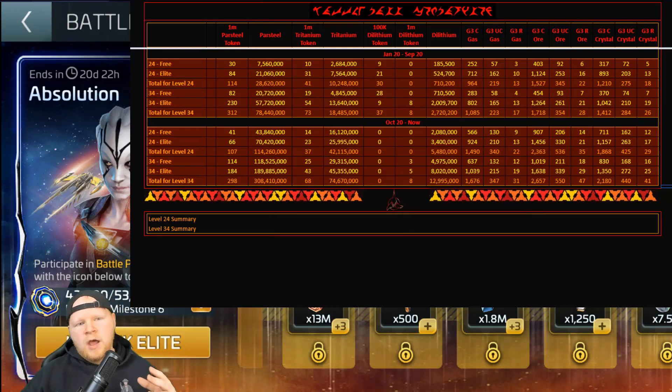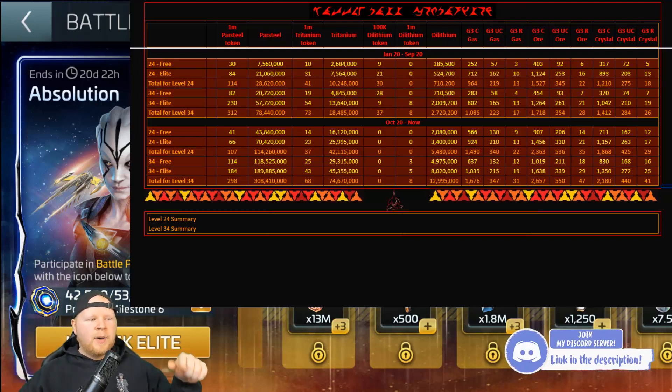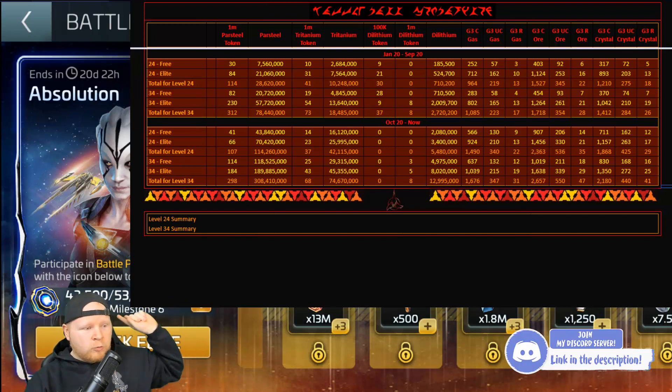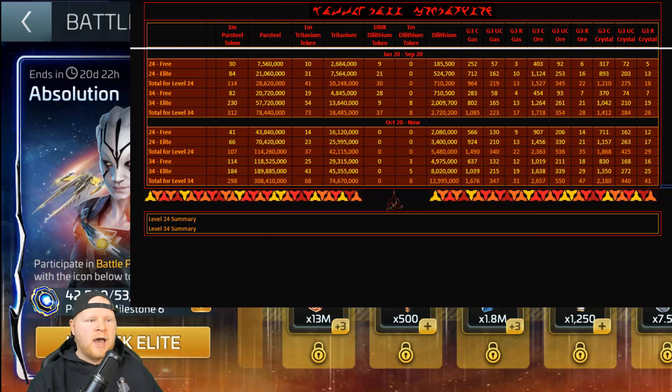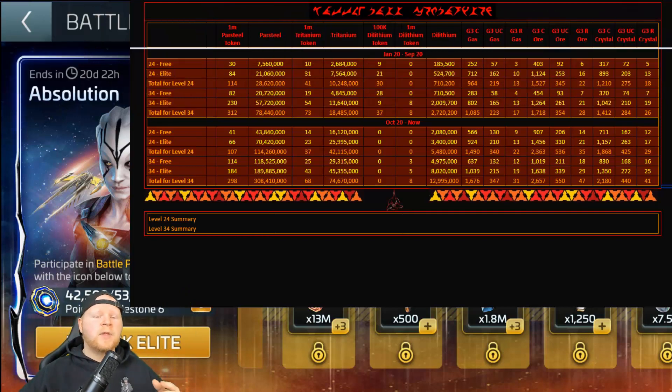So what is all of this that you're looking at? The first set is, in my opinion, the most important: what you get for free, then what you get for the elite, then totals, and right down at the bottom you'll see the level 34. So we can compare level versus level, and at the bottom there's a summary. These are all the raw numbers — all the uncommons and resources. We did not include officers or things like that, because I think most people feel like the big bottleneck in the game is the economy. Officers aren't the economy, tokens for ships aren't the economy, skins aren't the economy. This is the economy: the uncommons, the rares, the dilithium, the tritanium, the parsteel.